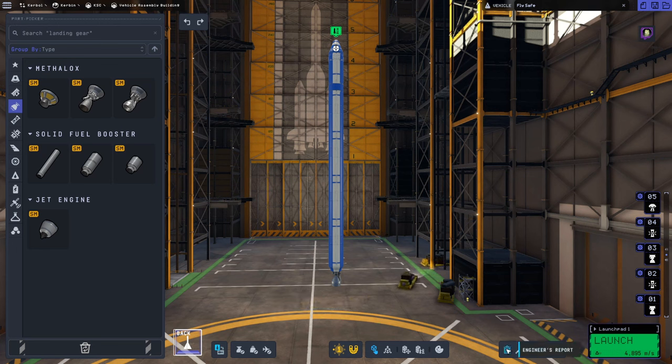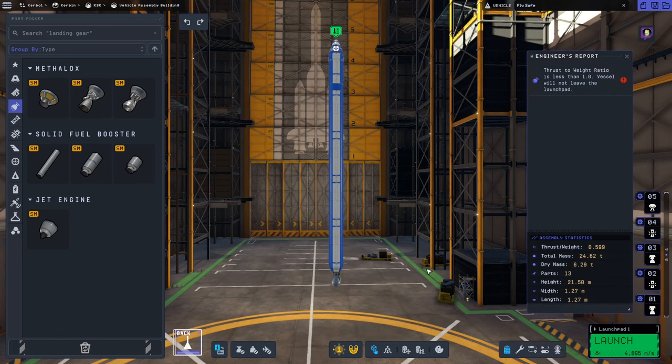There's a problem, and we can see it by clicking the Engineer's Report in the bottom right panel. The Engineer's Report gives us information about the launch — in this case, our thrust-to-weight ratio is less than 1.0, meaning the vessel will not leave the launch pad. Our thrust-to-weight is 0.599, and we want it above 1.0 in order to take off, so we need to add some additional thrust.